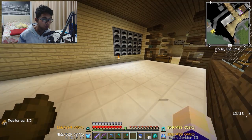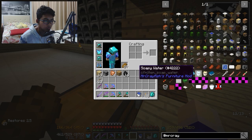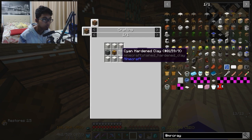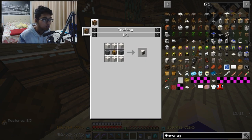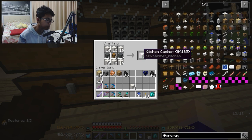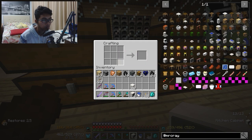Oke, gue bakal ngomong bahasa Inggris. Kitchen counter. Bikin lapan aja lah. Tidak, gue coba cek dulu — kitchen cabinet tadi gimana. Mungkin kita bikin kitchen cabinet-nya dulu ya, guys. Block of quartz. Gue langsung bikin aja ya. Kitchen cabinet gue butuh empat. Bikin empat aja, gak tau apa kelebihan apa gak.